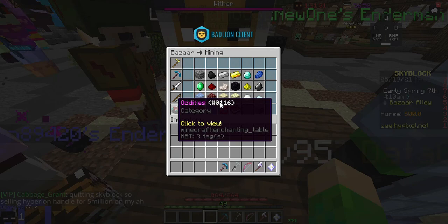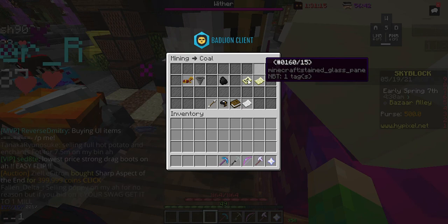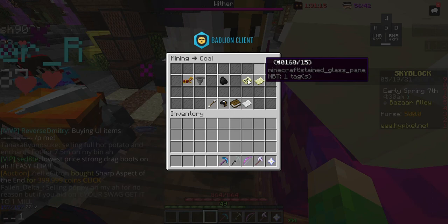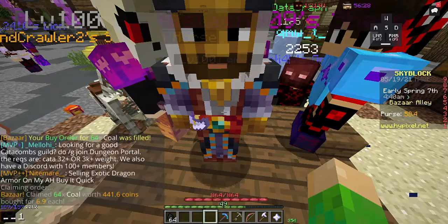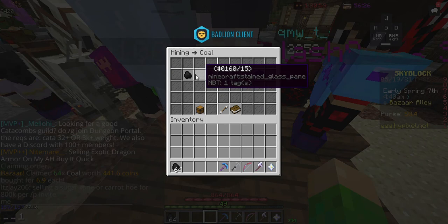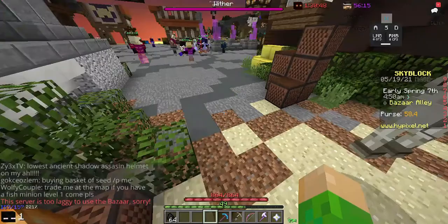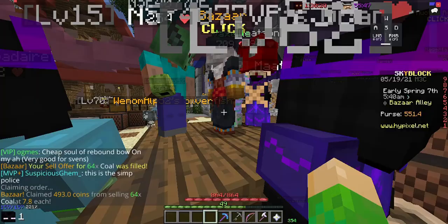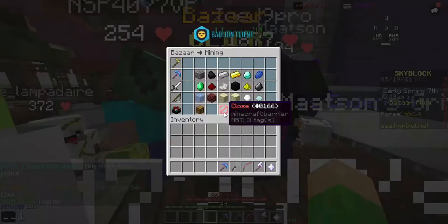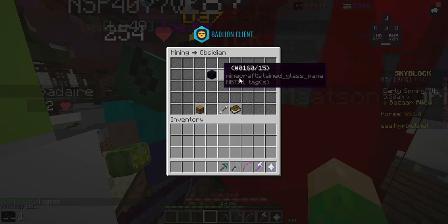You can also do this with more expensive items. For example, a recombobulator — you can create a buy order for around 5 mil and sell for another 50k extra. Bought a stack of coal starting at 500 coins, already filled. Put it back up at best offer minus one — made 51.4 coins from that. You can scale this up massively with more expensive items like recombobulators.